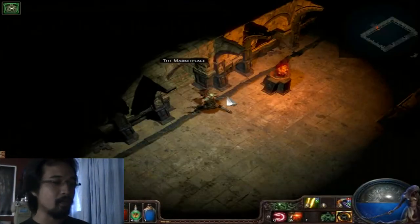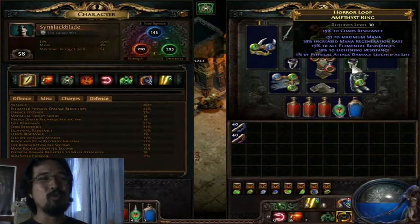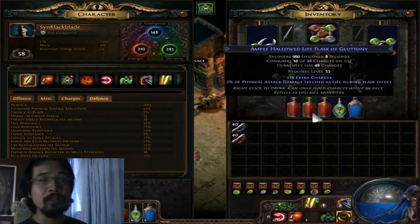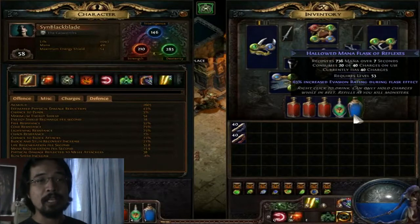Those are the significant changes I made. There's no significant change on the gloves, the belt, or the boots, or even the amulets and rings, because it's really hard to get chaos resist gear unless you go through trade. With regards to my flasks, my first flask has 30% additional elemental resist during the flask effect, which significantly caps out my fire resist for 8 seconds — really good. Another has additional life leech, another is for fast healing, one is a quicksilver flask with increased charge recovery, and the last gives 63% increased evasion rating, which significantly increases my armor for about 7 seconds.